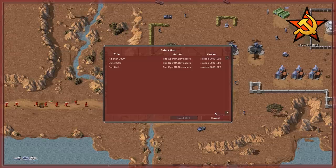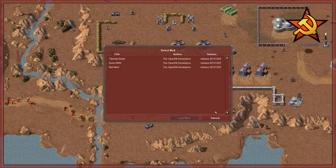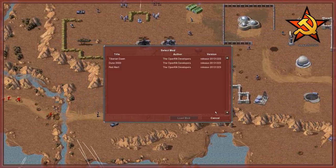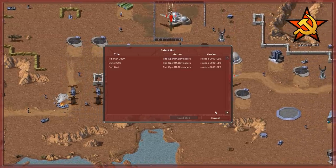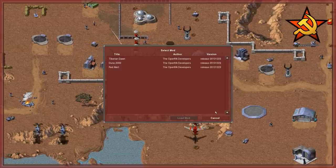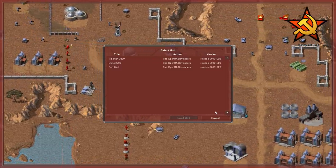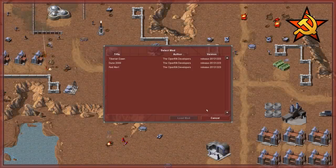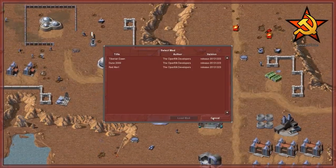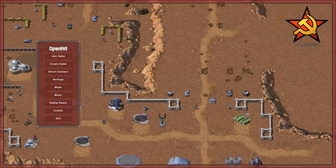So why would you use this version as opposed to the old ones? Well, it's infinitely more compatible than the old ones, so that's something that should be carefully considered. It has a lot of interesting new functionality in terms of the UI that makes it a lot easier, and something that feels better to a modern audience without actually compromising the gameplay. In general, it is a more balanced and more feature-rich version of Red Alert.